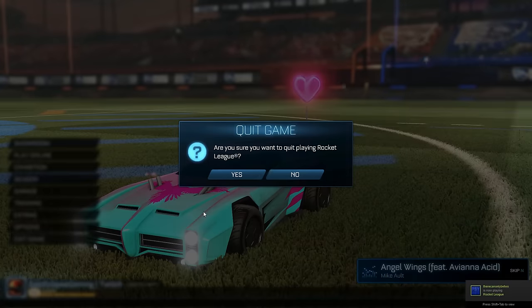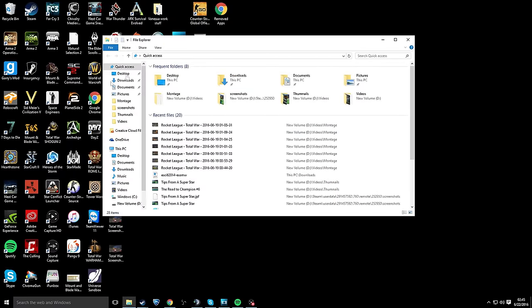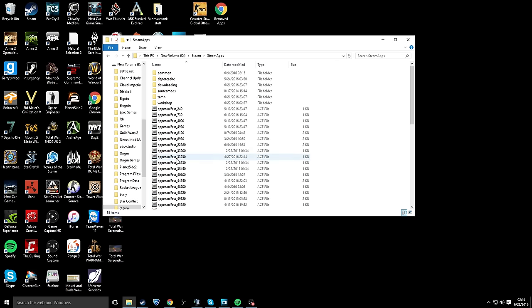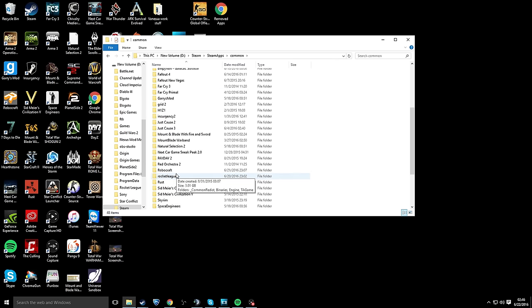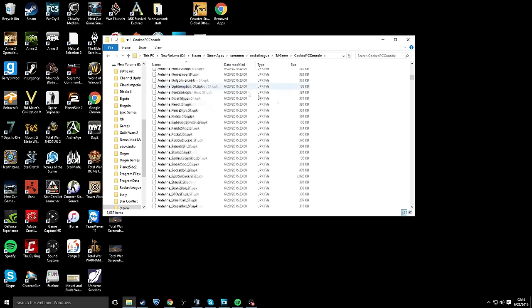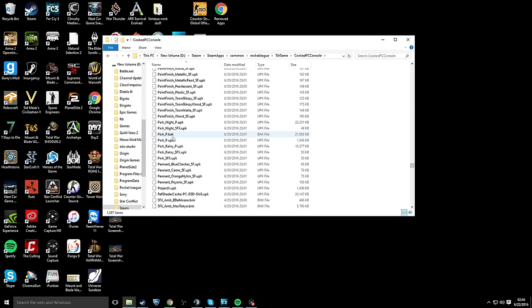Now, we'll close Rocket League and go to the desktop. First, what you need to do is bring up your file explorer and go to wherever your Rocket League is located, which is in your Steam folder. Go to Steam Apps, Common, scroll down to Rocket League, then go to TA Game and CookedPCConsoles. Come down to find a file called 'park underscore p', and you have to edit the name — it will have a .upk extension at the end. Edit it and just change it to .bak, which is backup.